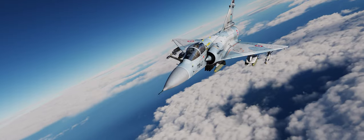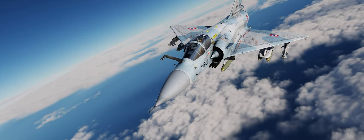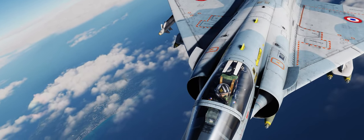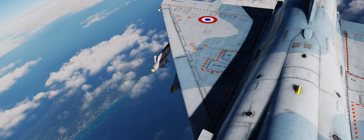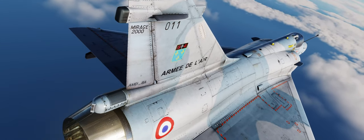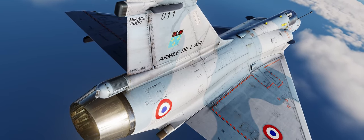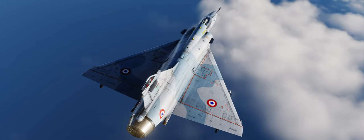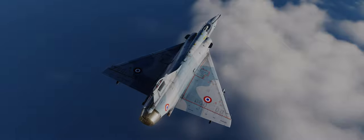The Mirage 2000 can carry up to 18 BAP-100s, and that's what we have today in this scenario. If you need help taking off and landing in the Mirage 2000, click up in the top right or in the description below. And don't forget, if you want to try out this mission yourself, I've included a download link in the pinned comment below so you can place it in your Save Games folder and follow along. Alright, let's get into the pit and let's do some baguette things.